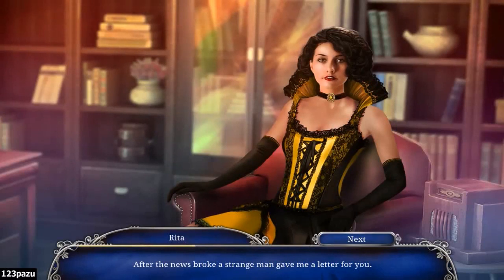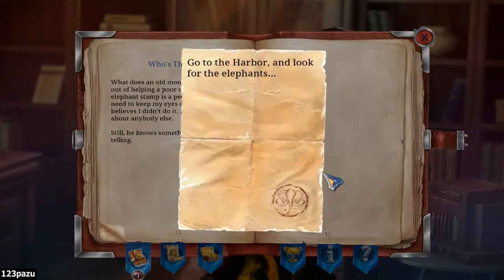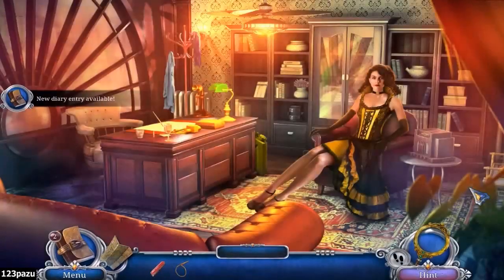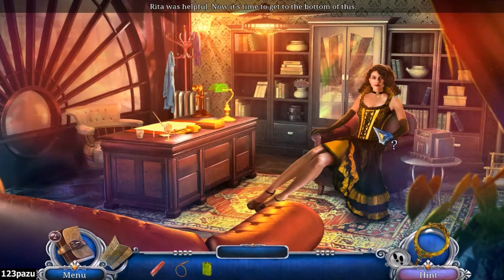I don't need five minutes. After the news broke, a strange man gave me a letter for you - I didn't want to deliver it, but maybe you really are innocent. No one in the Cartier will sleep until you get to the bottom of this. Go to the harbour and look for the elephants. Elephants again. His elephant stamp is a peculiar calling card - I need to keep my eyes out for it. At least he believes I didn't do it. We got gasoline! Fuel canister. Goodbye Rita - she was helpful. Now it's time to get to the bottom of this.